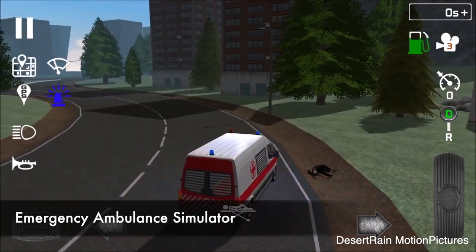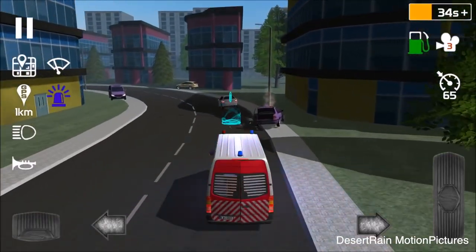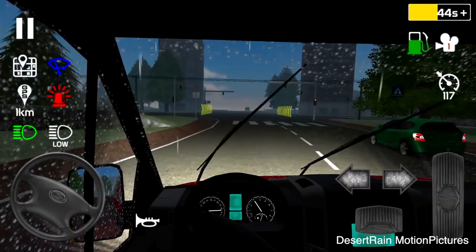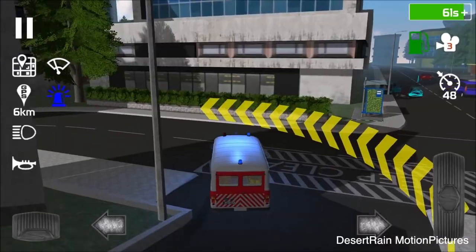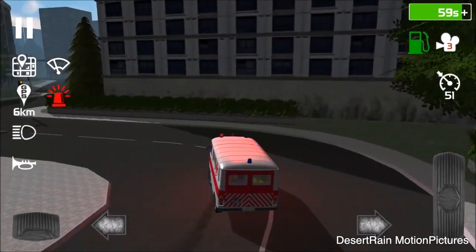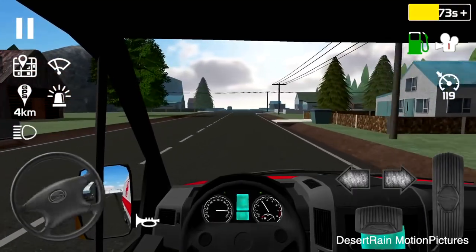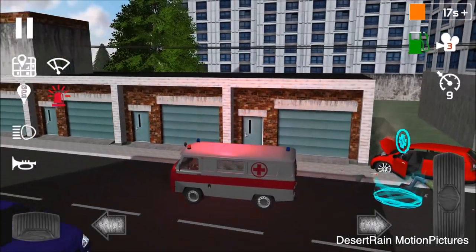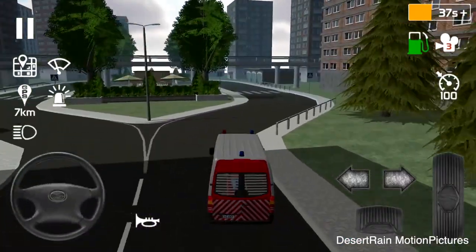Emergency Ambulance Simulator. Drive an ambulance and rush along the city streets to deliver patients to hospital. Demonstrate your driving skills under the hard conditions. You drive an ambulance and life of patients depends on your actions. Go to the place of a car accident or another disaster. Pick up a patient and take him to hospital as fast as possible.